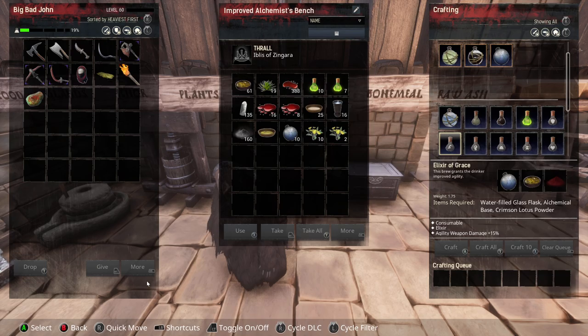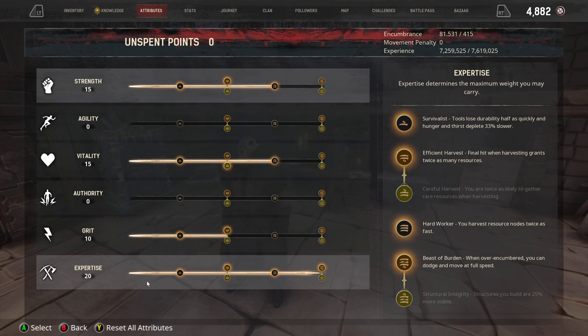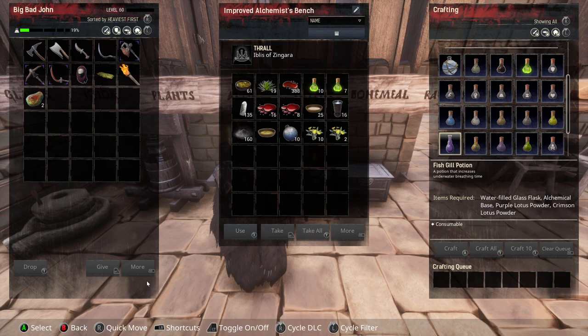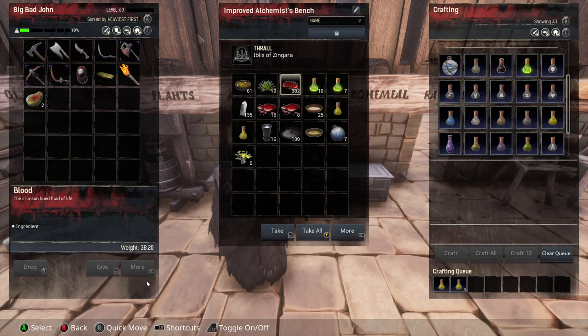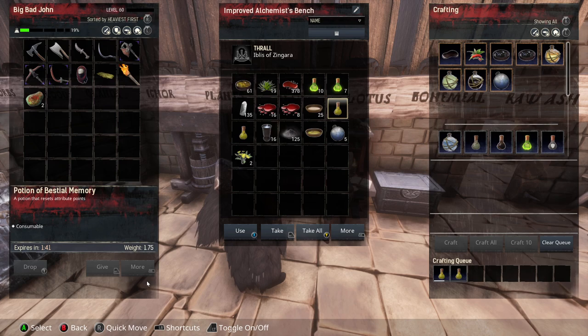Now we should be able to make the potion. Before we do, I'm going to write down my current attributes: strength 15, vitality 15, grit 10, expertise 20. These potions expire in one minute once made, so we want to make them and use them quickly — or store them in the fridge to stop them deteriorating.